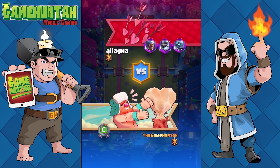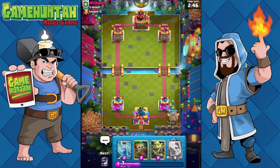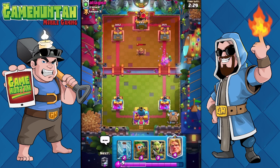We are climbing quite fast in the ranking with this deck — that is the whole idea. Simple, annoying — that's what we're looking for. The goblins are out and they've got Arrows on the other side. Tesla Tower — good to know. I should probably wait for the Tesla Tower to go down before deploying anything else.